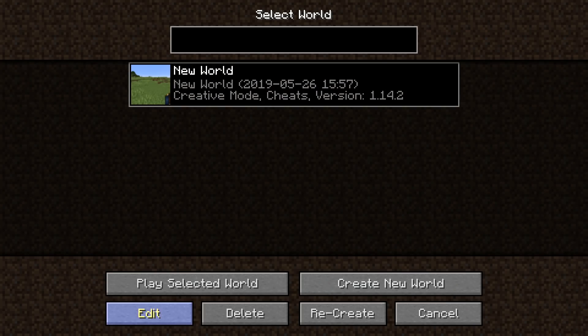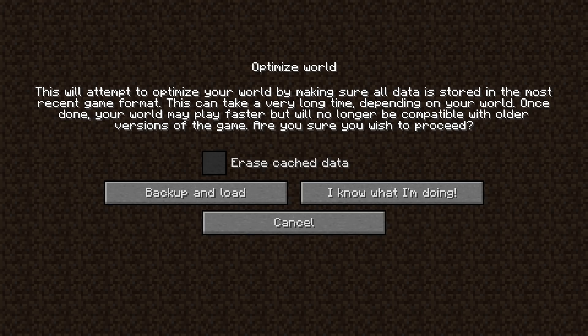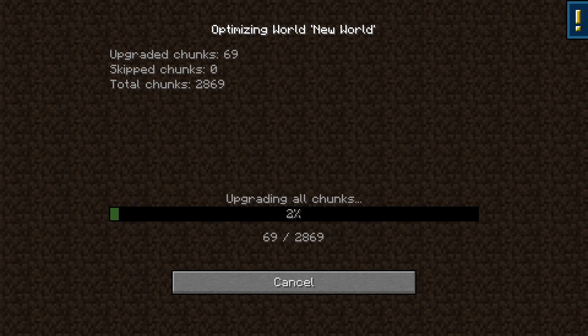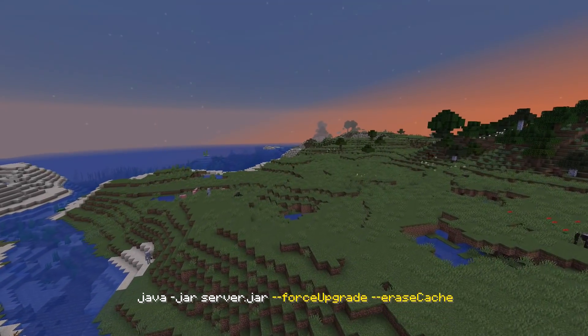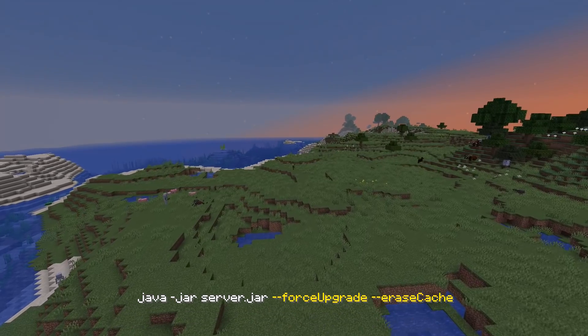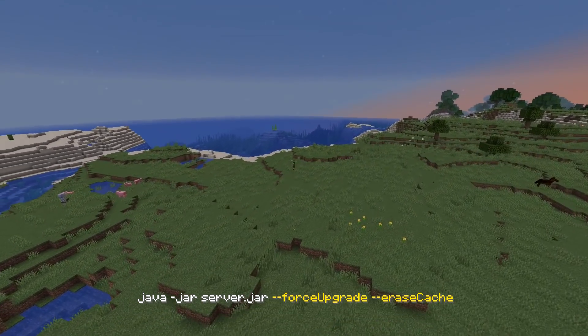If you want to avoid that lag, you can upgrade the entire world at once by going into the Edit World screen, clicking Optimize World, and checking the Erase Cache Data box. If you run a multiplayer server, you can do the same thing by starting the server with --force-upgrade --erase-cache. You can find that exact command in the video description.